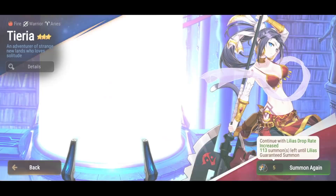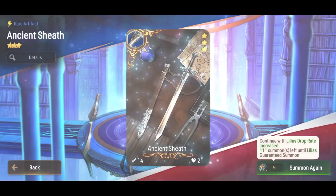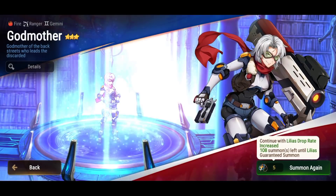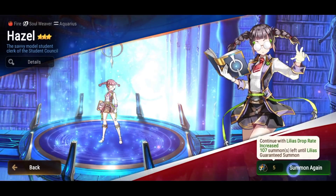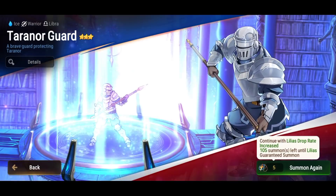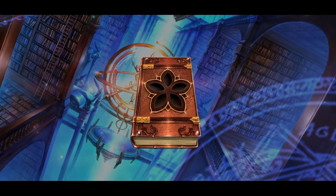Her skill three is very powerful and does a lot of stuff. The damage is based on the highest attacker in the team, so you boost her critical hit damage and scale that damage even further. Pairing her with a hero that has a high attack with an attack buff or greater attack buff is a really cool combo.